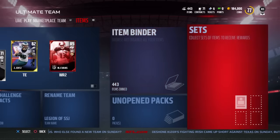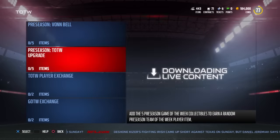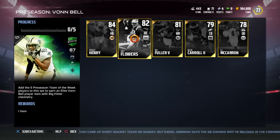You can even go to the Twitter — it tells you on the Madden Twitter. So the actual preseason player set: where you put all five preseason Team of the Week players, you earn this elite Vaughn Bell, 87 overall free safety.